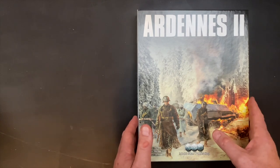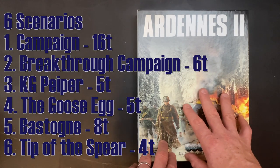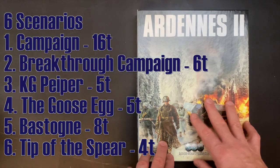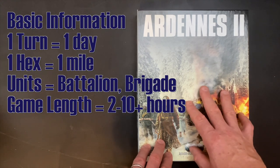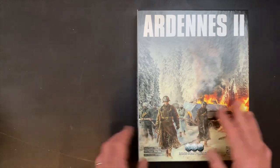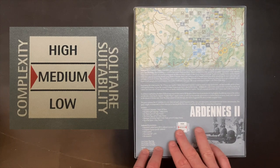Some general overview information: there are six scenarios inside — a campaign game and five other shorter scenarios. The campaign game lasts 16 days, each day being a turn, going from the middle of December 1944 until the end of December 1944. In terms of scale, each turn is one day, each hex is one mile, and units are battalion and brigade size. Let's take a quick look at some of the metrics here on the back of the box. I'm going to focus on the complexity, which says medium, and we're going to take a look at the Standard Combat series rule set and the module-specific rules.